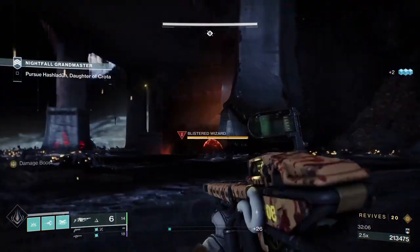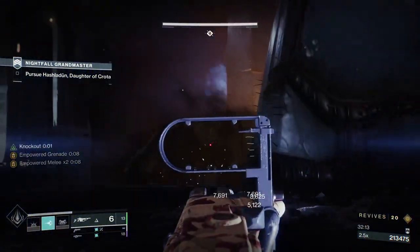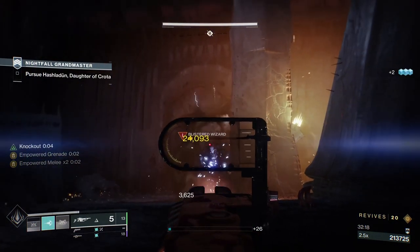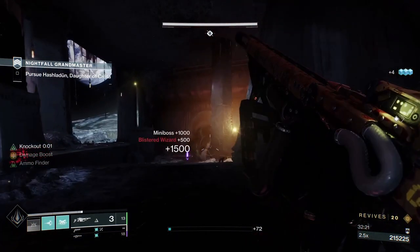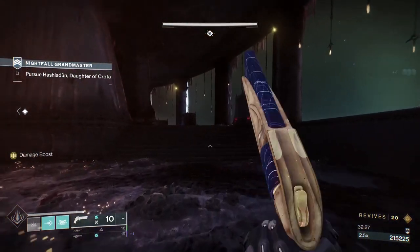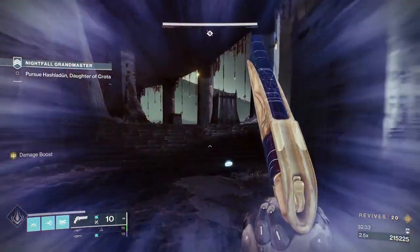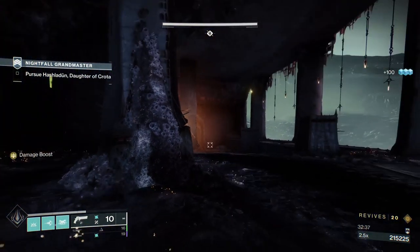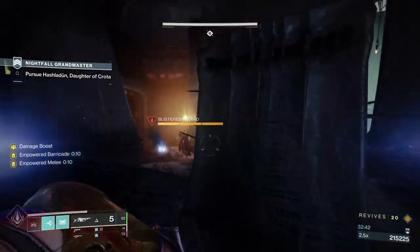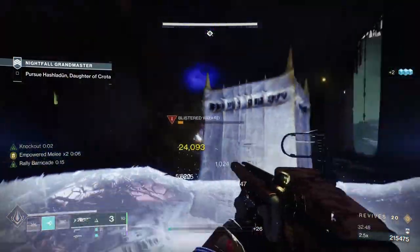Now we'll head over to the opposite side because we know we've cleared the acolytes behind us. Break the shield, throw the grenade, put the barricade down to get it back. I don't want to put myself in a position where the wizard has line of sight on me. And that should be this section done.